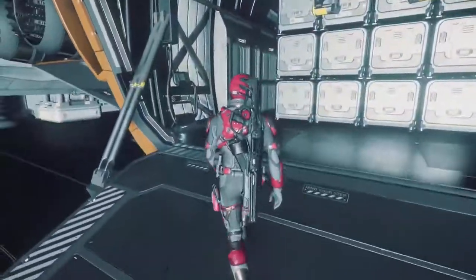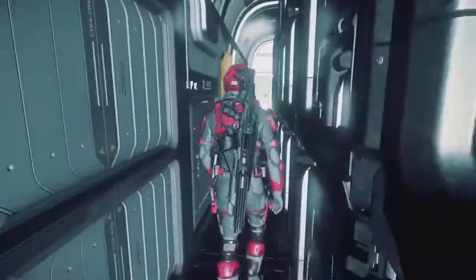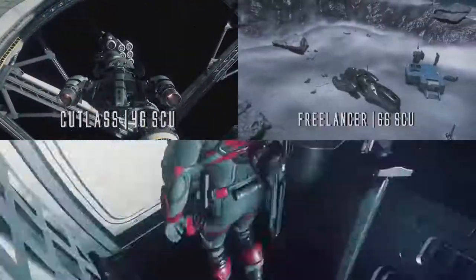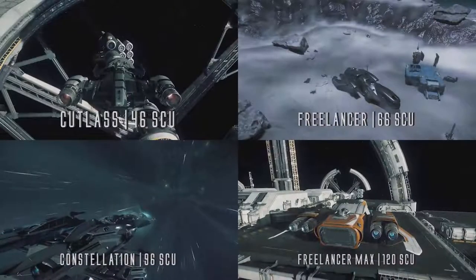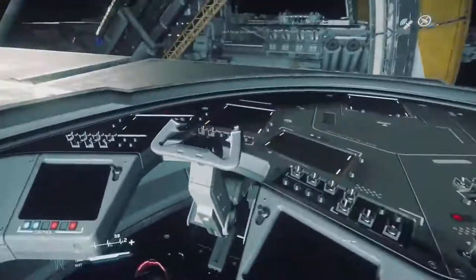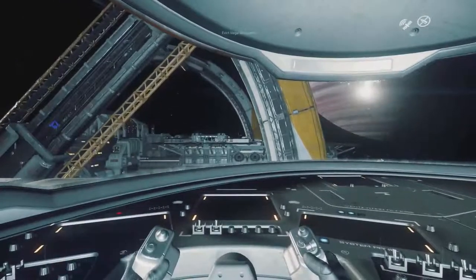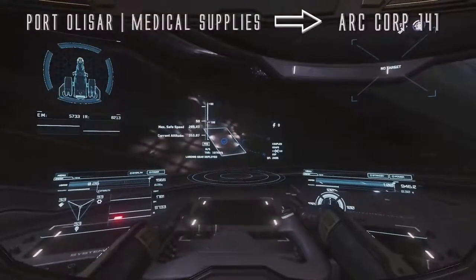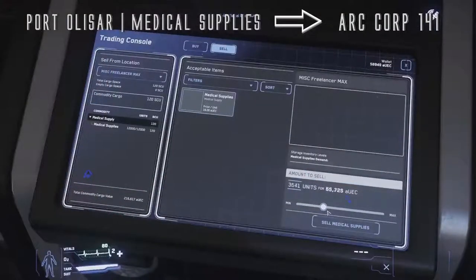Moving on to mid-tier Star Citizen cargo hauling ships — I consider that 120 SCU or less. Ships in that category include the Cutlass with 46 SCU, the Freelancer with 66 SCU, the Constellation with 96 SCU, and the Freelancer Max with 120 SCU. I'm only going to provide one good run for these mid-tier ships, and I'll provide a Star Citizen trading Excel sheet so you can come up with runs you like yourself. The run is this: start at Port Olisar, buy medical supplies, and take them to ArcCorp 141 on Daymar. Some commodities can only be sold a certain amount at a time — usually it takes about one minute to resell another batch.